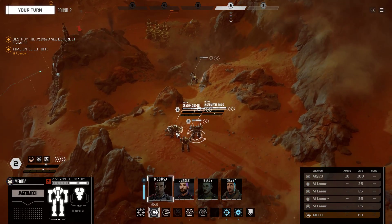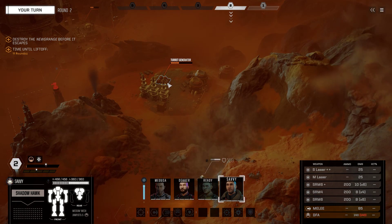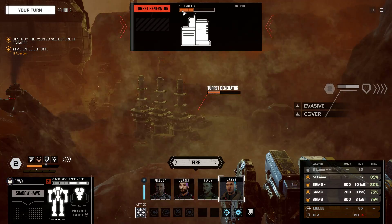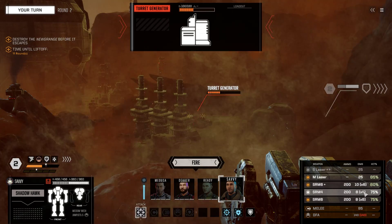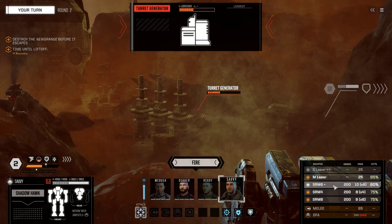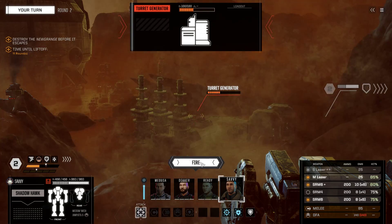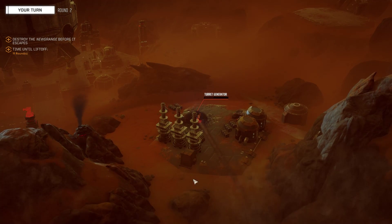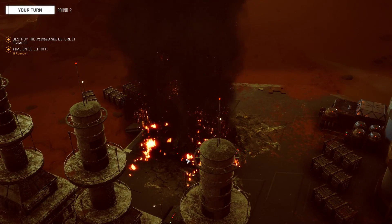Next thing - let's see what the Shadowhawk can do. Yeah, 100 points of damage. I should have just blown this up, but 100 points of damage. Let's save some heat. I'm sure this should do it. It's a little overkill just in case I missed with any of it, but I don't think I missed a single missile shot. 85% chance to hit and I hit with everything.